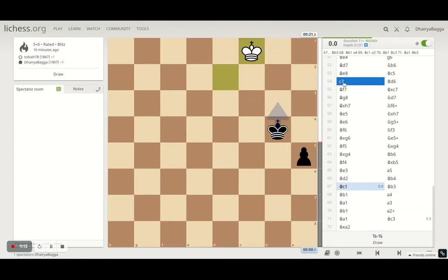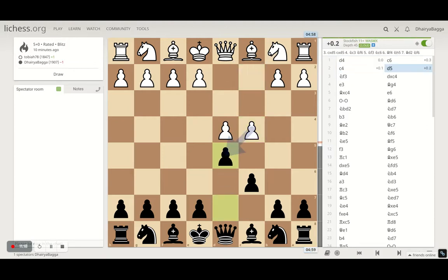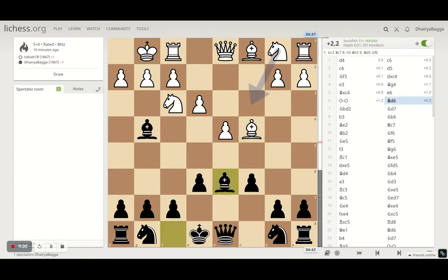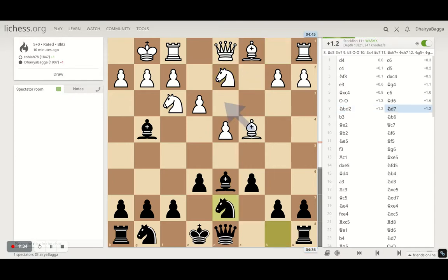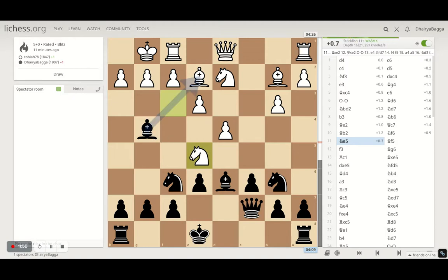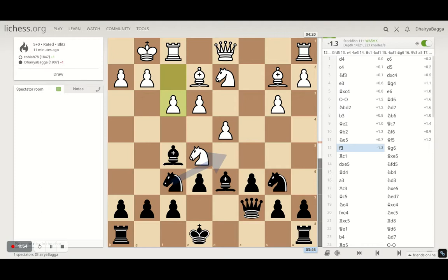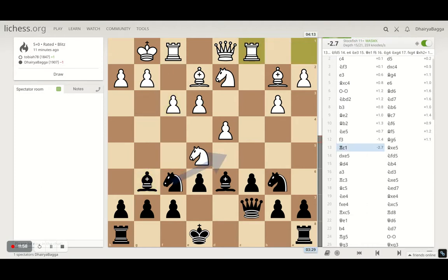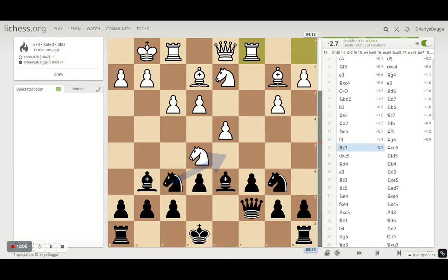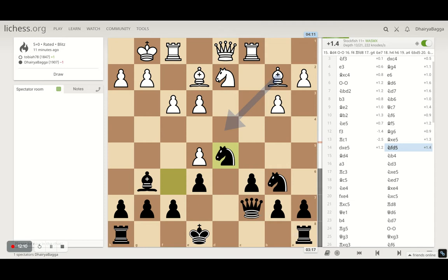Let's analyze the game from the beginning. It starts with d4, c6, d5 — Caro-Kann defense. Knight on f3, I take on the pawn, he plays e3, I pin the knight, he takes the pawn, I play e6. Castles, bishop on d6, knight to b7, pawn to b3, the knight comes to b6. Queen to c7, then knight to f6 — he's attacking the bishop, I try to defend it. After f3 I bring back the bishop, because he was trying to play e4 next.